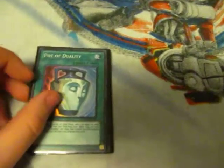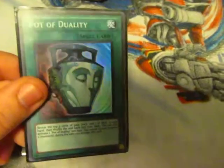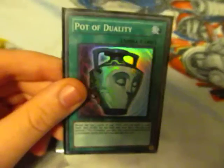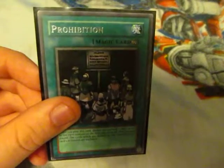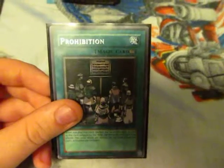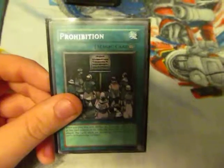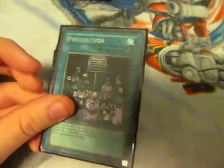Now we move on to spells. Pot of Duality — it's a really good card. Prohibition — my friend's deck basically has what he calls nuke cards, like Cyber Jar and Dark Hole and stuff. Basically I activate this and he can't use it. When facing his deck, it also stops Inzektors — like Ladybug or Hornet.